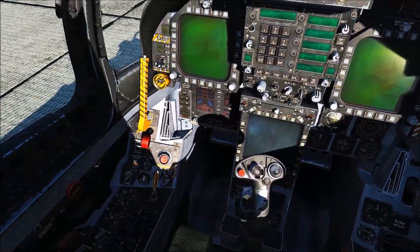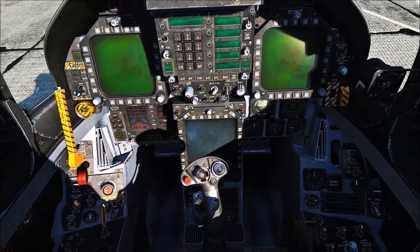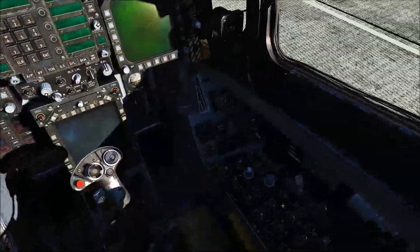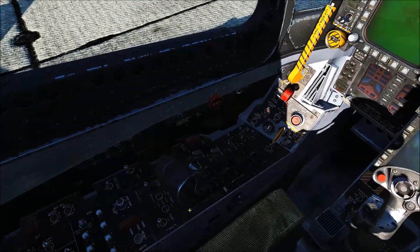Some things to check right now: gear is down, master arm is safe, hook is up, wings are in the spread position which the wings match, radar knob is off, seat is safe. So we're good there.